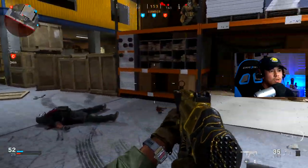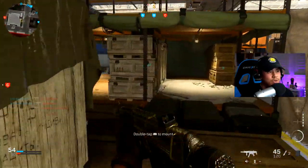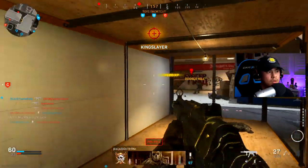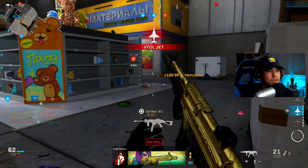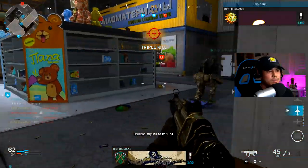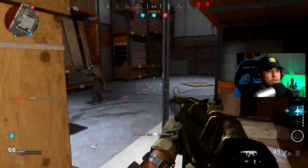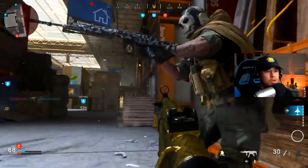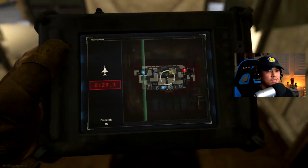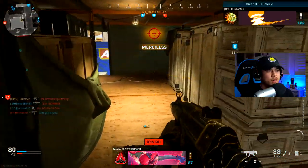Oh my gosh, that was so close. We got another UAV — look at that minimap, he's right there just chilling. You gotta be wary when you're playing on a map like this. Okay, I'm leaving — I've overstayed my welcome here. Thank you teammates for taking them out, I do not want to get shot in the back. I thought I was gonna choke that. I'm really close to my advanced UAV.